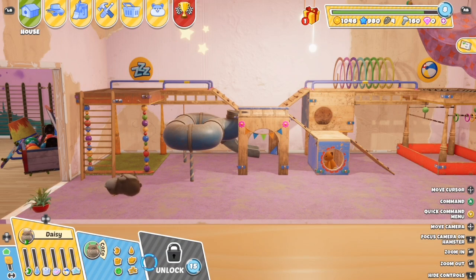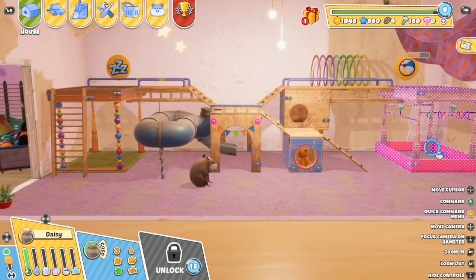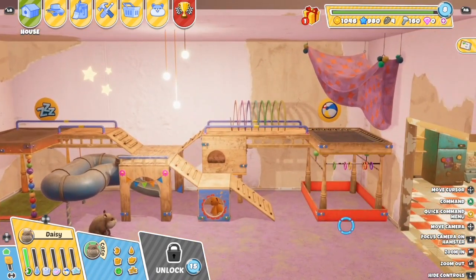Here we've got Hamster Playground with an Xbox Series X, courtesy of We Dig Games. Thank them very much for the opportunity. So this is actually a free-to-play game, similar to games like the handheld Tamagotchi Virtual Pets. Essentially, it's a virtual pet game that's all about hamsters, and it's a very cute game.